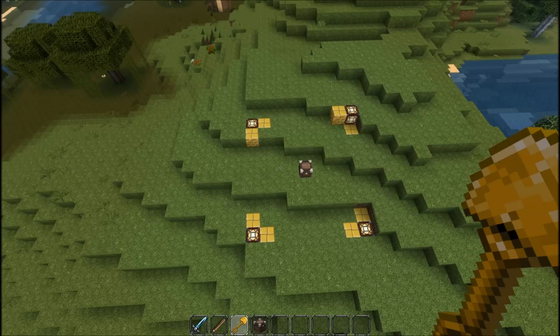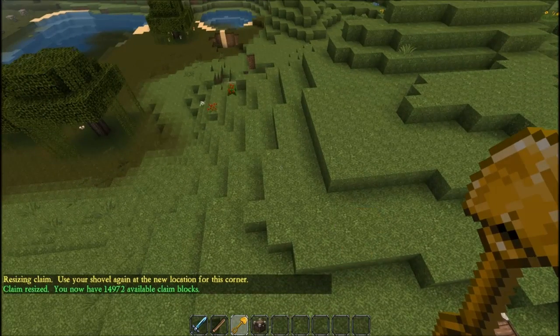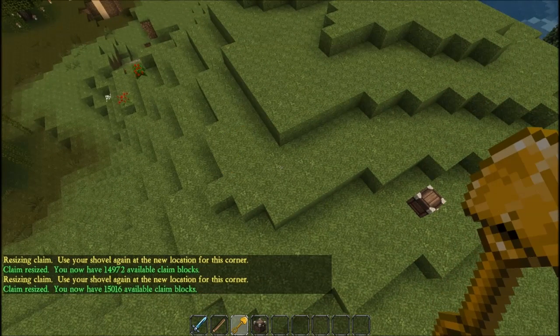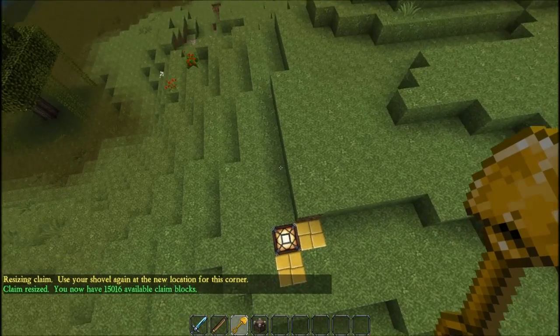You might say you don't want your players to have to get a golden shovel — well, go to the config file and change it to something else, like a wooden shovel. Now watch how easy it is to resize my claim. Let's make it bigger, with no slash commands, just a couple of right clicks. Now smaller. Now an additional claim, again, with two right clicks.